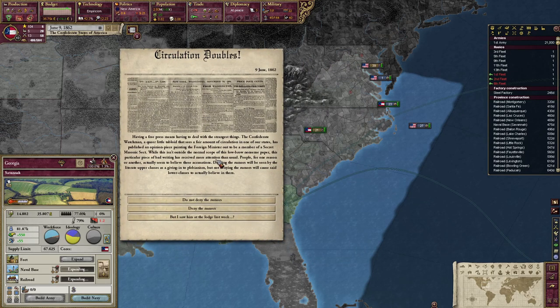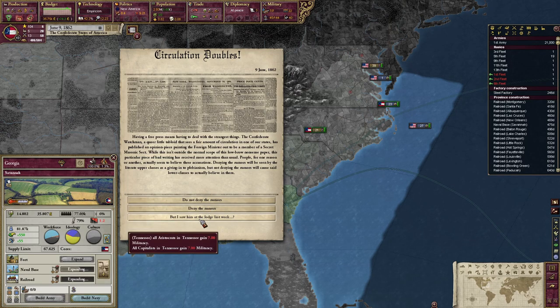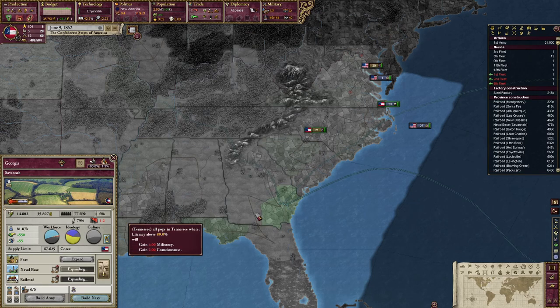Circulation doubles. Having a free press means having to deal with strange things. The Confederate Watchmen, a queer little tabloid that sees fair circulation in one of our states, has published an opinion piece painting the foreign minister out to be a member of a secret Masonic sect. This piece of bad writing has received more attention than usual — people actually seem to believe these accusations. Denying the rumors will be seen as giving in to plebeianism, but not denying them will cause the lower classes to actually believe in them. Deny the rumors — whatever, it doesn't matter to me.